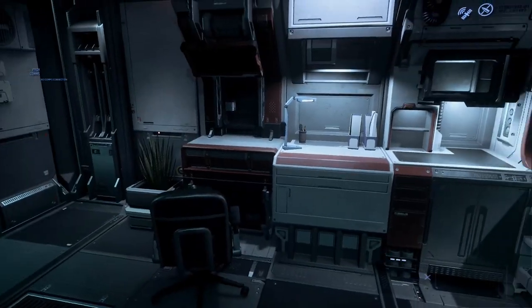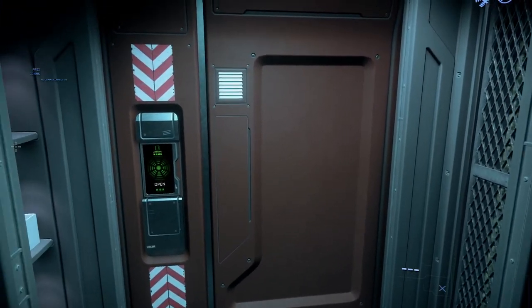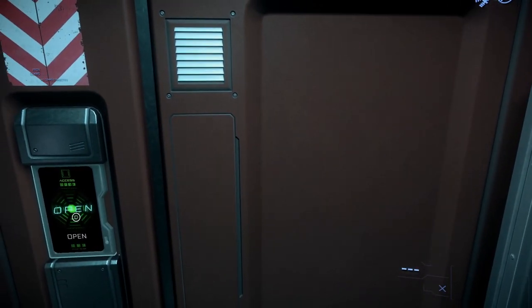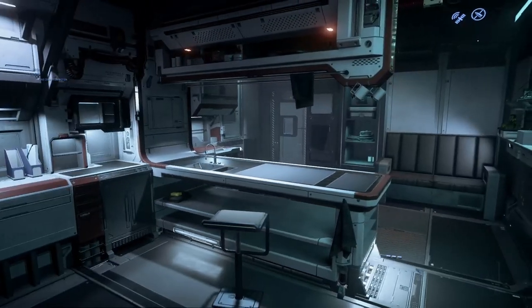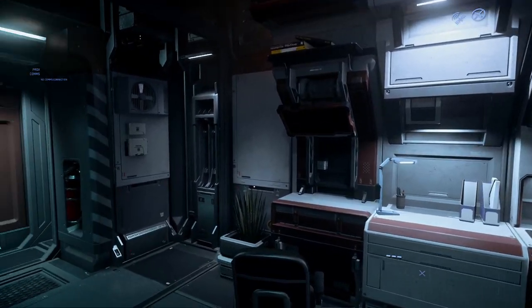You can also sit on chairs and interact with other things in your apartment by holding F and looking around. You'll see interactive prompts appear — such as 'Open' on the door to get out. Once you're out of bed, let's check what you've got on.